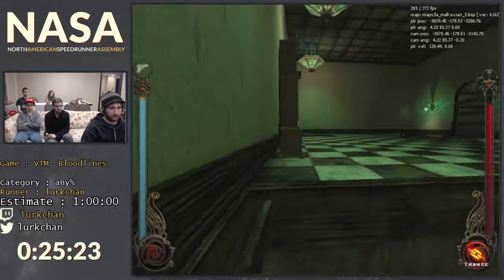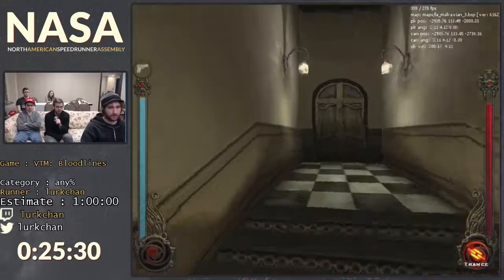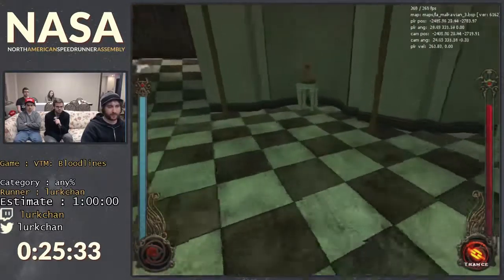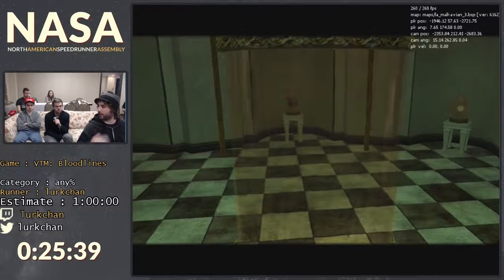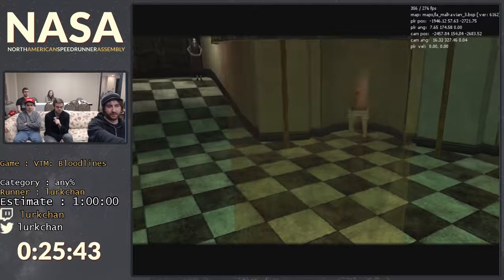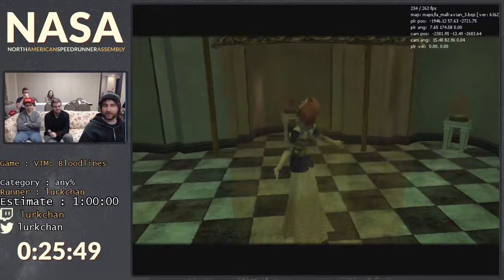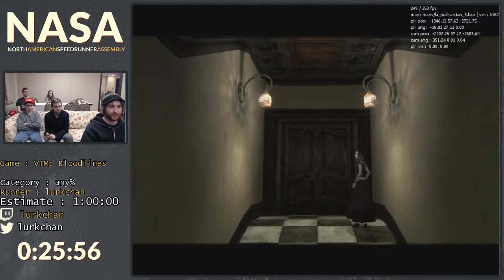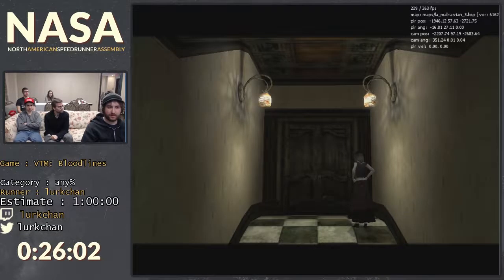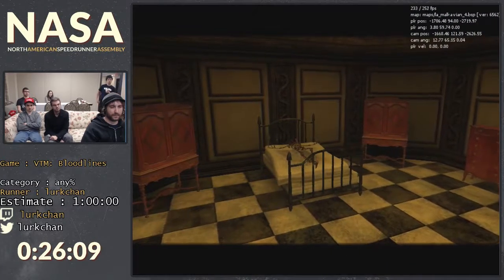This is Grout's house — he's the leader, the primogen of the Malkavian clan. He was a really smart guy before he became a vampire and started going crazy. He's got a nice elaborate house, and this is his wife — he was trying to help her out, turn her into a vampire to save her from an incurable disease. But now he's dead, so she's just going to stay there forever — she's basically a vegetable.